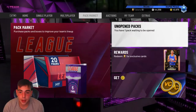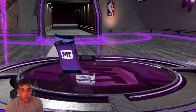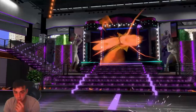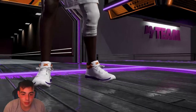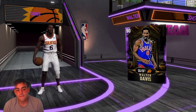I'm about to open up a pack - Walter Davis. I just got my collection done, so let's check him out. I did not even look at him yet. Walter Davis, 90 overall. This is my first Amethyst pull - I have not pulled an Amethyst yet in the game. Let's see what we got: Walter Davis, 90 overall, looking pretty good.